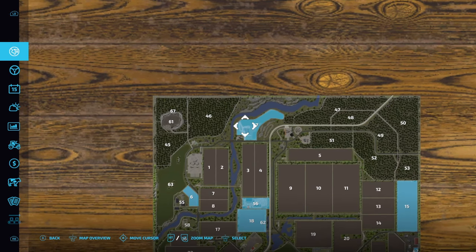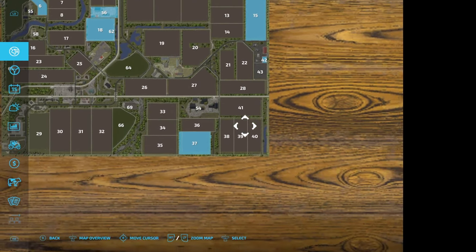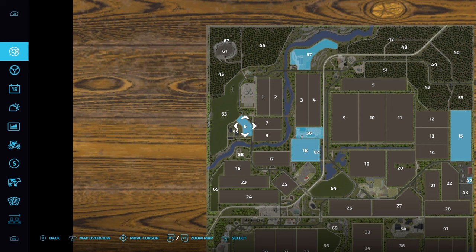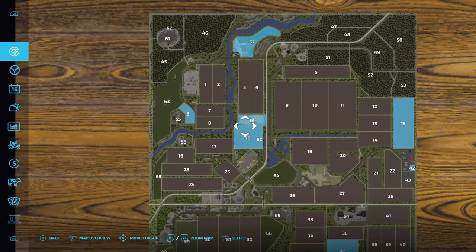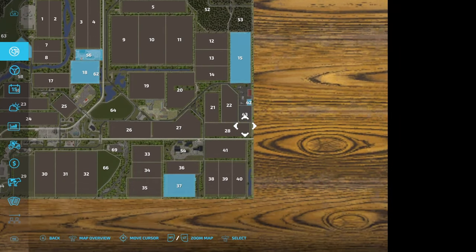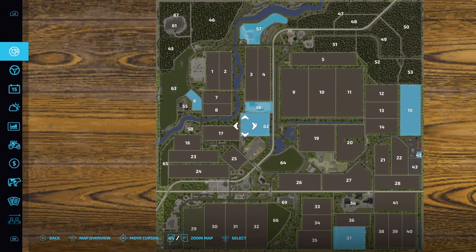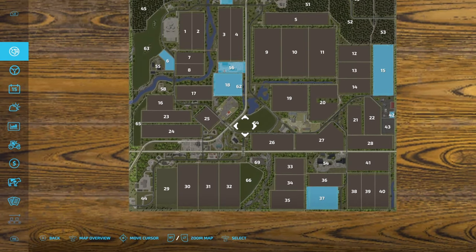So we own this area up here — Field 57, that looks like a bit of a farm area as well. Field 15, Field 37, Field 6. What we'll do to start with is go and have a look at what machinery we've got on the farm, get started on harvesting something to bring some income. Then we'll get on one of the tractors and visit each of our places, which are very nicely situated around interesting little areas.